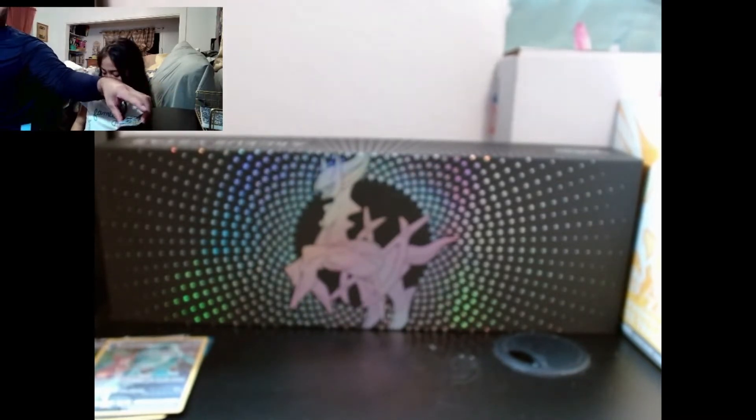Last four packs are going to be Astral Radiance. I don't believe we've opened Astral Radiance on our channel yet. Chicken Nuggets! Fire energy. Bank Up, Kamado, Uxie - that's a legendary - Switch card, Bronzor, Rowlet, Ponyta, Rufflet, Hisuian Voltorb, Mantine. And a Hisuian Arcanine rare! How come it doesn't look like the Growlithe that's not Hisuian?